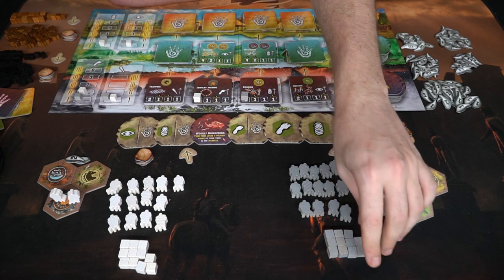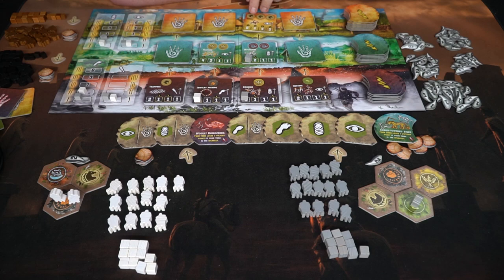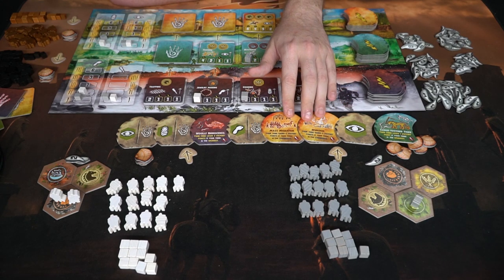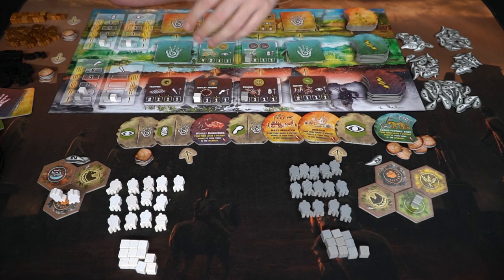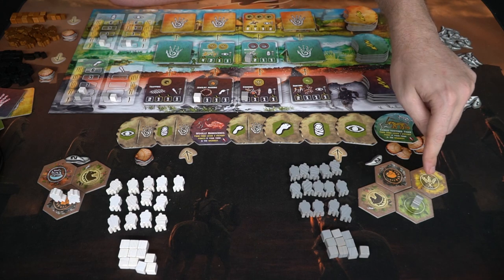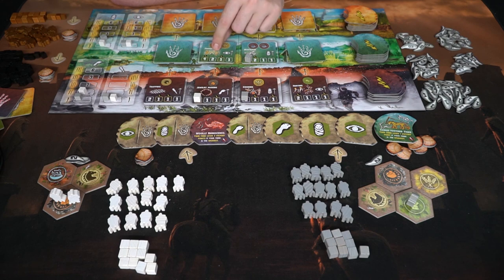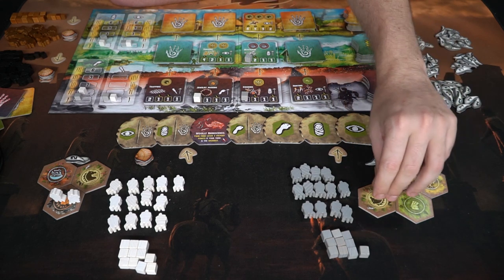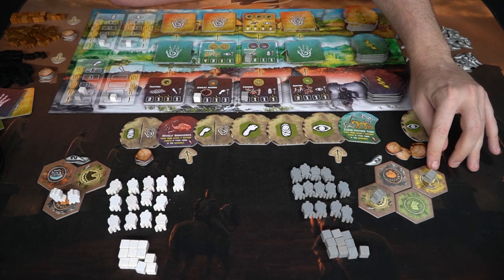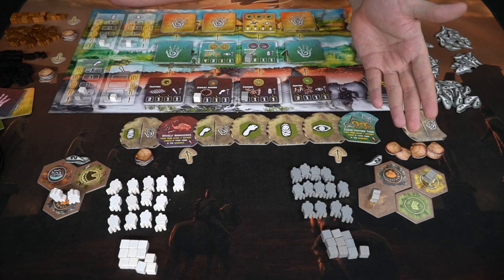The game keeps going as players start to accomplish specific areas, flipping over new tiles up to the point where they're able to accomplish the more difficult areas. When two of these — or an x-based number depending on player count — get accomplished, that will trigger the end of the game. The round ends and the player with the most victory points wins. One thing to note: if you don't have the symbols required, you can actually flip a tile over and use it as a wild, at the cost of having one flipped tile, which could mean losing victory points at the end.